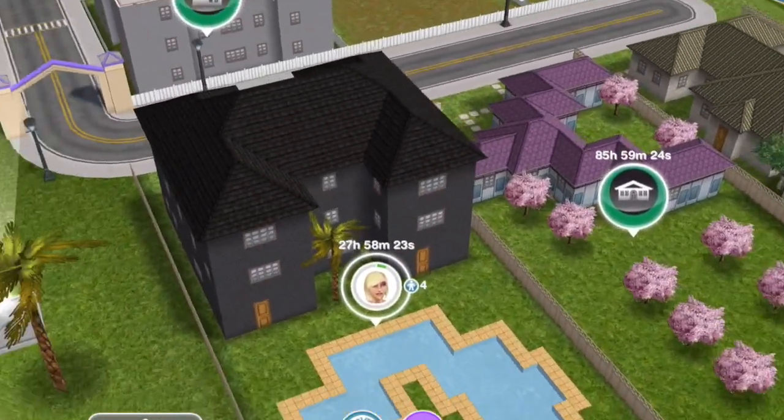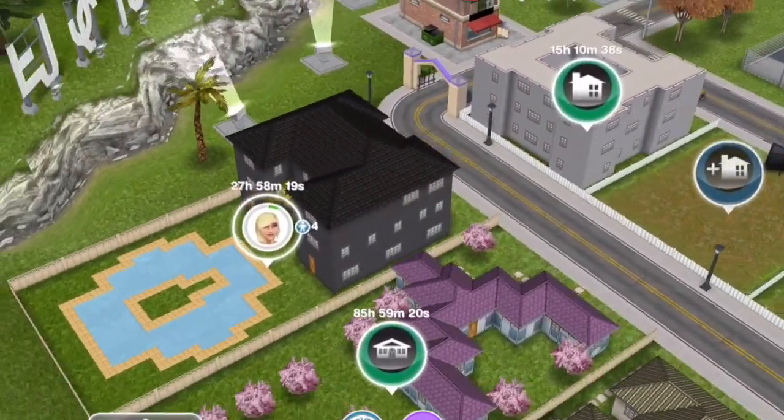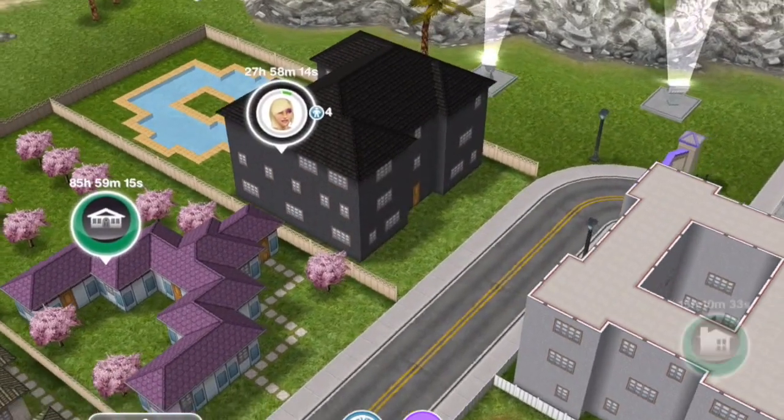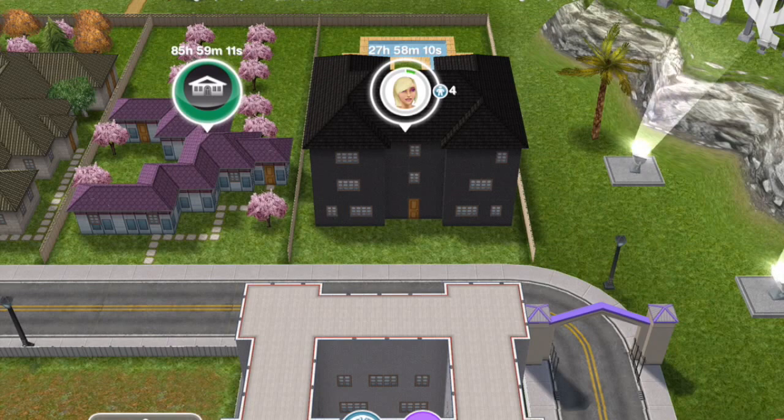I tried to make this house as cool and as black as I could while keeping everything as it was in the original teen idol mansion. So I haven't moved anything. I haven't adjusted any walls or floors or position of anything. I just made the whole thing black.